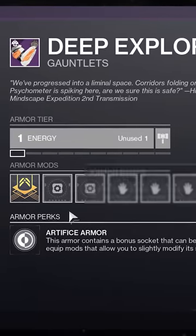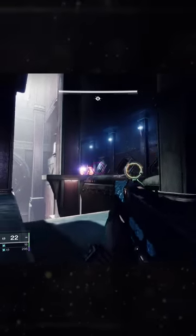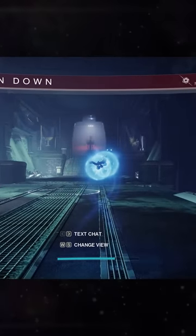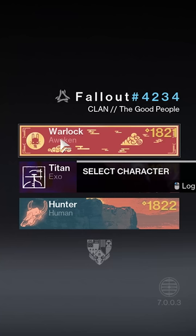This artifice armor farm is so broken you can literally do it in seconds with no effort. Load up the master duality dungeon and go through it until you get to the very first boss encounter. Make sure to save a checkpoint on another character so you can load up the checkpoint again and again.